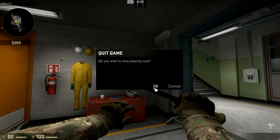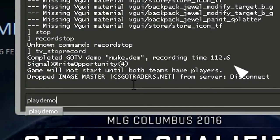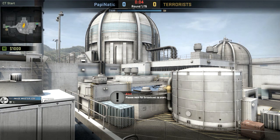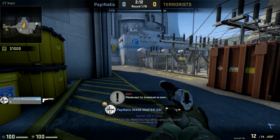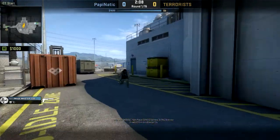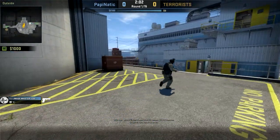To open it, exit your game and type 'playdemo' followed by the name of your file. And there we go — everything is here. You can do anything you can do in a normal GoTV demo.